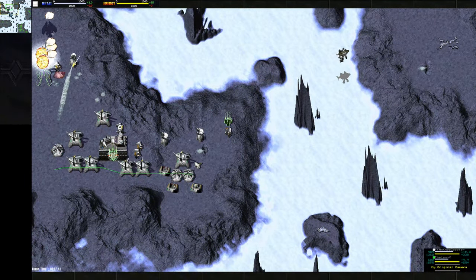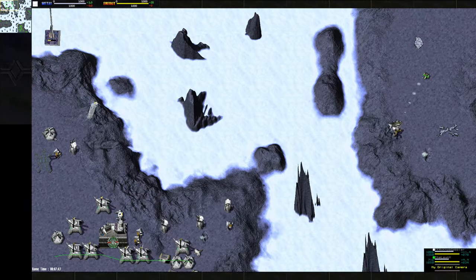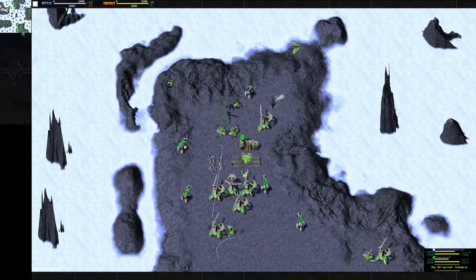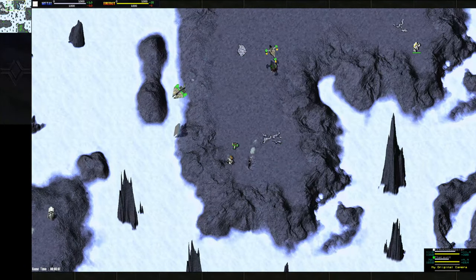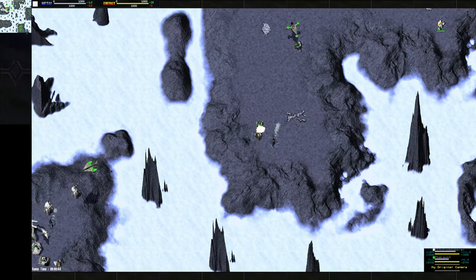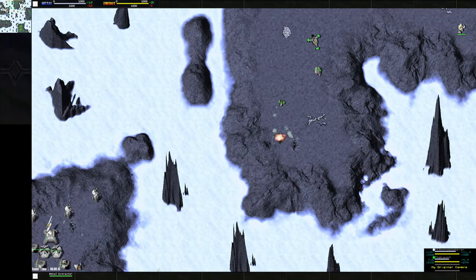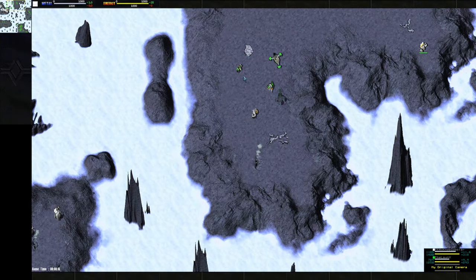Lon is going for a bomb run of his own now — takes out one wind. And that Jethro is gonna secure this island now. I like Lon dropping that there, pretty solid. Honestly, he should bring his freedom fighters over here to deal with this K-Bot Con. The bomb run didn't really get too much done. Nob was trying to reclaim the Jethro, but Lon's paying attention and moving it away.